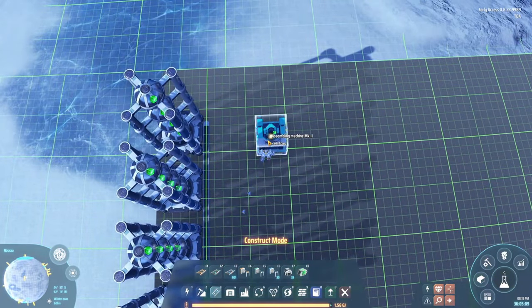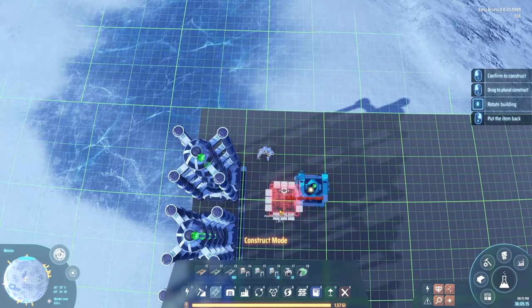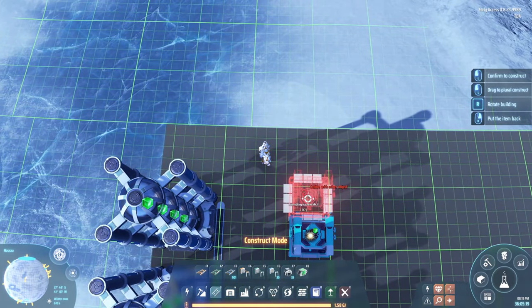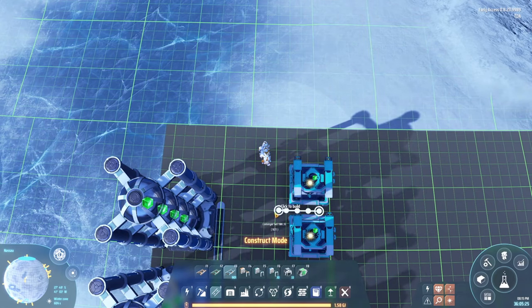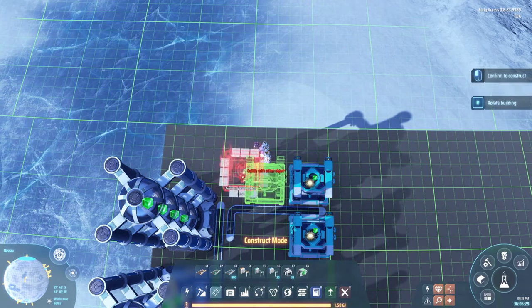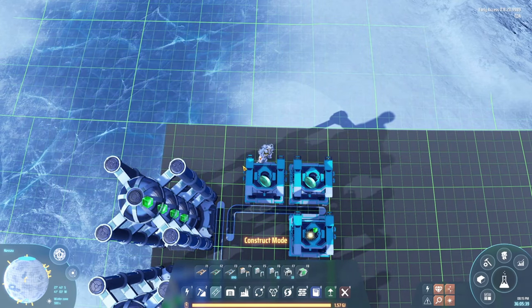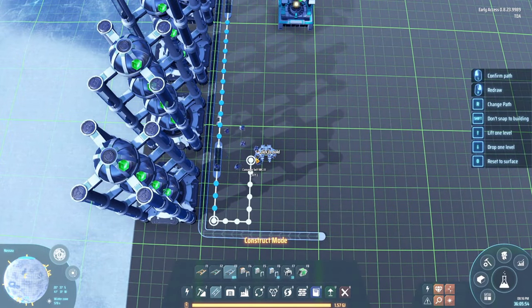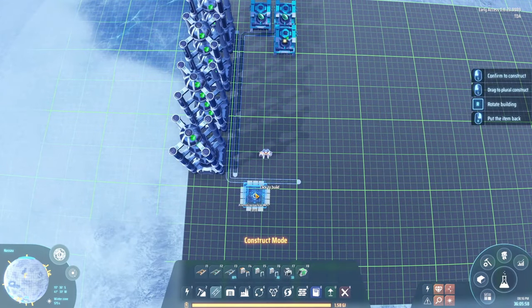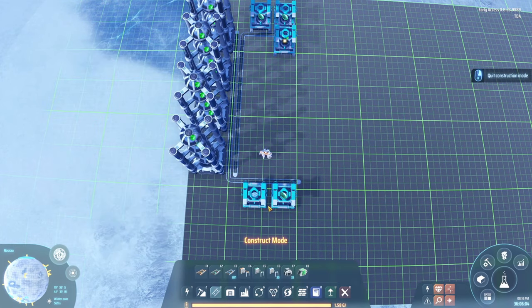What we need to get the warpers is the green science, and for green science we need some graviton lenses — we only need two assemblers producing the graviton lenses. We are going to be producing those down here; I already put in the belt. So this is going to be the graviton lenses and quantum chips.